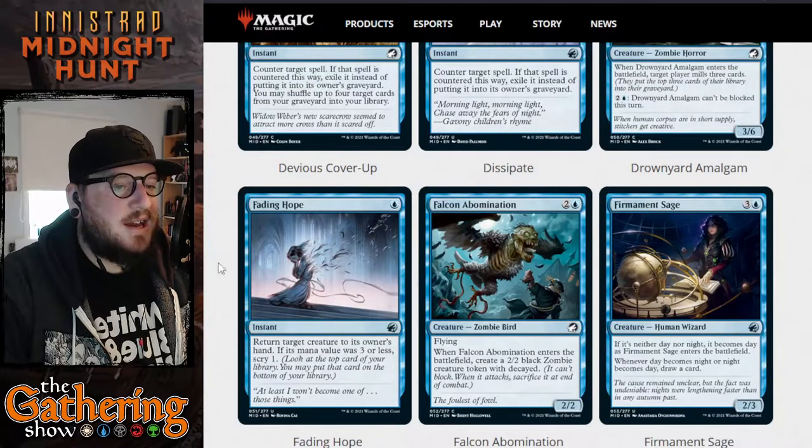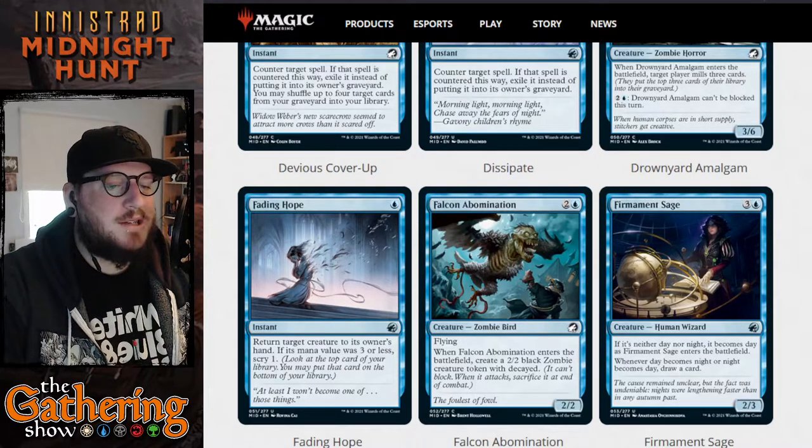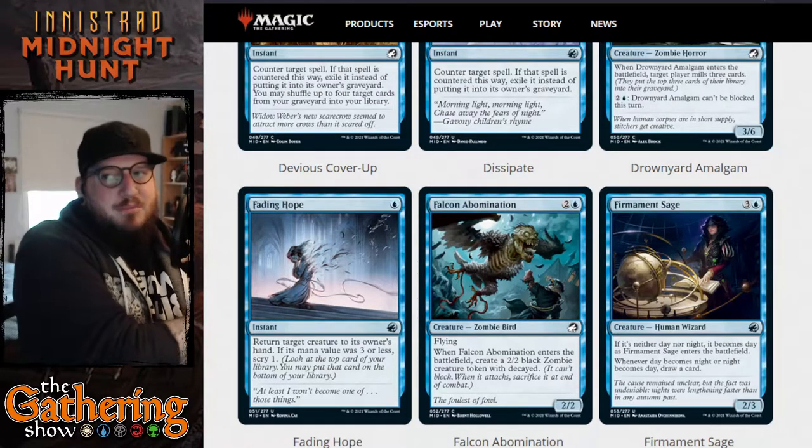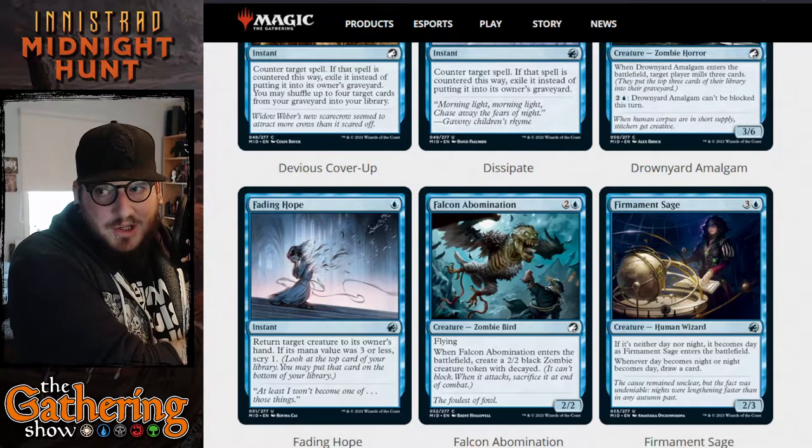The next card is Fading Hope — for one blue you get an instant: return target creature to its owner's hand. If its mana value was three or less, scry one. So you get to bounce a card and possibly scry one if you're bouncing a cheaper card.